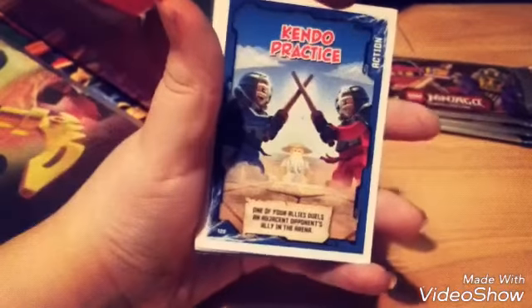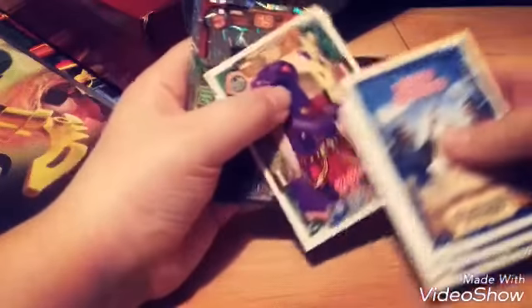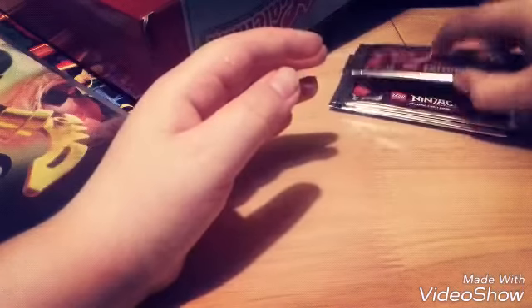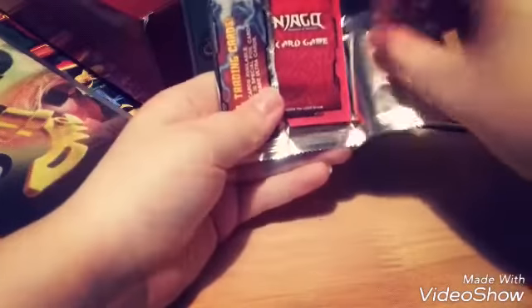From the first Kai and Masa-chan booster we have: Kendo Practice, Firestorm Techno Kai, Koopa Rye, Weather, Jay and Cole. They aren't all duplicates — some I haven't got before, which is certainly a good thing.